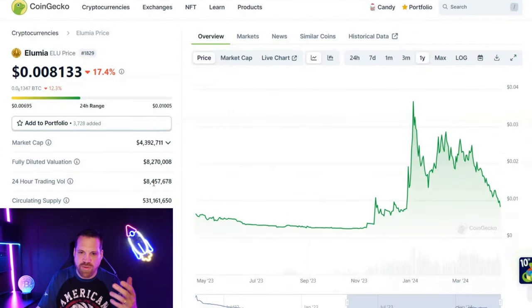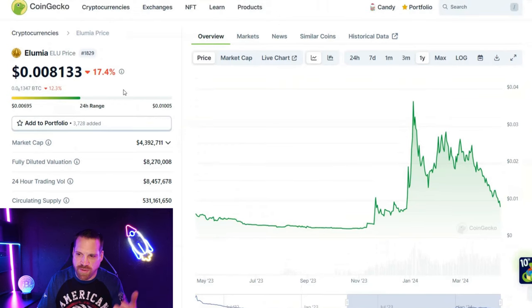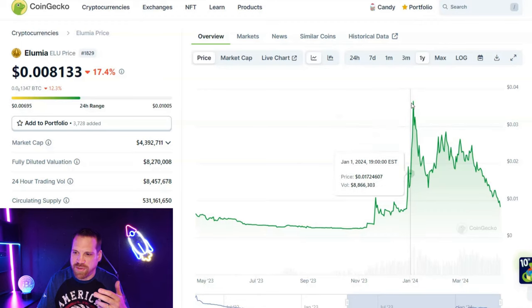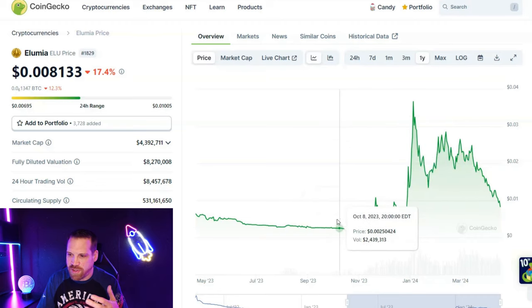Check out Cryptonomy — just remember they are a yield platform, so these platforms can be higher risk. Do your own due diligence before investing. The link is in the description below. Now, back to Illumia — it's currently at less than a penny, at $0.008. It was up to almost four cents back in January, so it's down about 75% or more from there. This is an excellent buying zone.